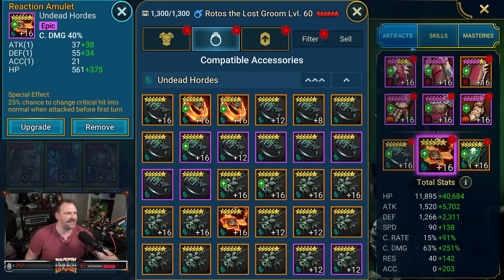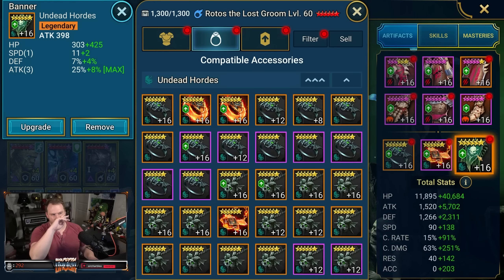It's also a reaction accessory, which is never a bad thing because the team I usually run isn't necessarily a go-first team. And then finally for the banner, we've got an attack banner with one roll on speed and a triple roll on attack, and then a flat HP. Attack is good here — some people might have gone HP, but I've got so much HP on him already that it doesn't matter.